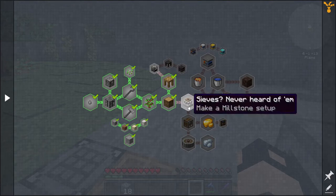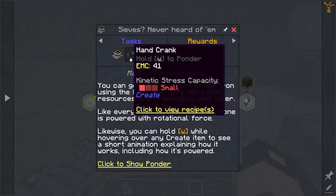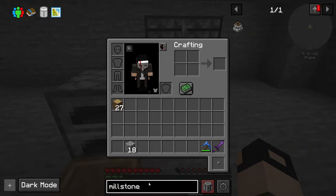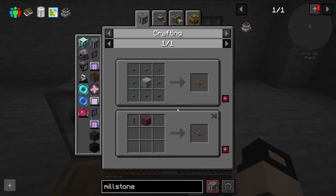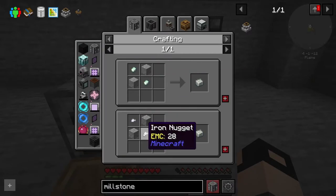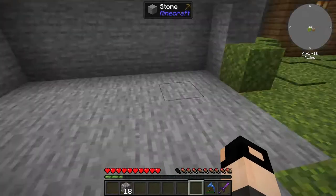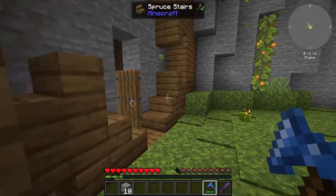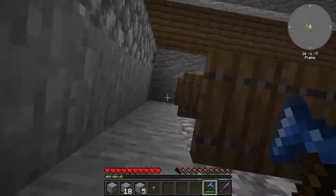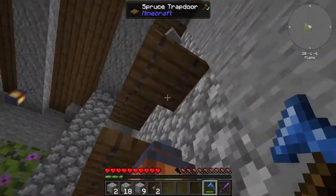Next thing is we need to get into the Create mod and craft a millstone, a hand crank, and a cogwheel. We need cogwheels. How do you build an andesite alloy? We don't have all that yet, but we do have a polished andesite. That's why spawning in this house is very useful - it has andesite and polished andesite available.